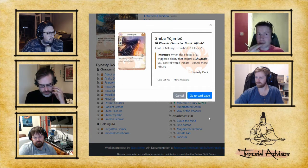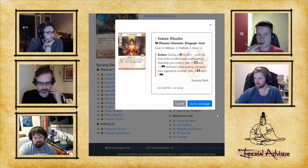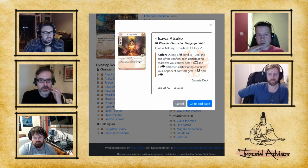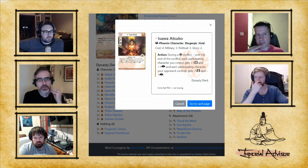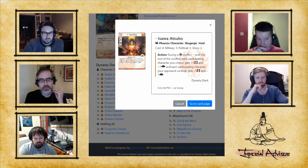The Yojimbo is basically there as a finisher. One of the big finishing cards is Isawa Atsuko — a 4-cost Shugenja, 3/3 — and during a void challenge her action gives all opposing characters -1/-1 and all your characters +1/+1. If you're going to break a stronghold, she is the premier stronghold breaker in the game. With the Yojimbo backing her up there's very little your opponent can do — you pile everything onto one conflict and it's going to stick.